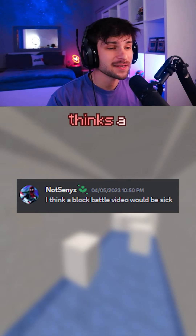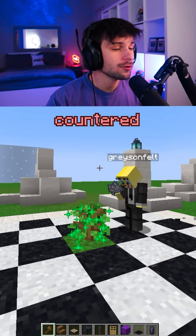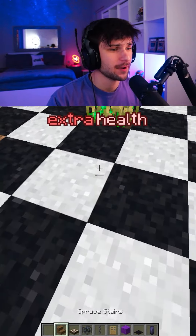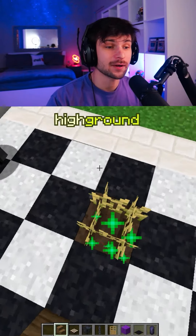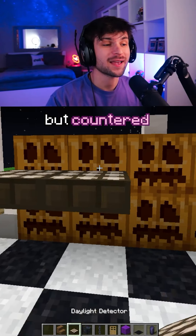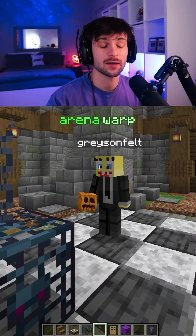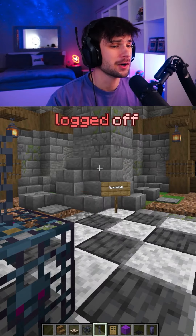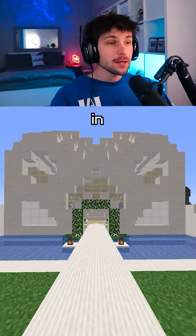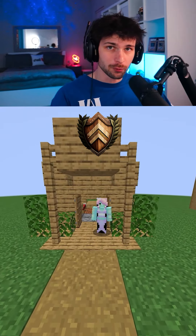Block Battles has a discord where I ask for your ideas, and today we're doing one. NotCenex thinks a block battle video would be sick. Starting off with a tree combo, countered by an axe throw which works amazingly. Sets up a seed method to gain extra health but fails due to the high ground jump. The player sets up a pumpkin wall to take away the sun, but countered by the daylight sensors bringing back the sun. The player loses a turn due to time, proccing the arena warp, and it seems like they logged off. I think the player got mad that everything got countered — that was a very interesting match.